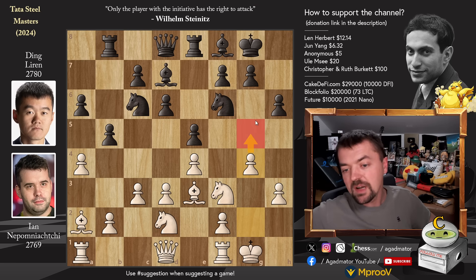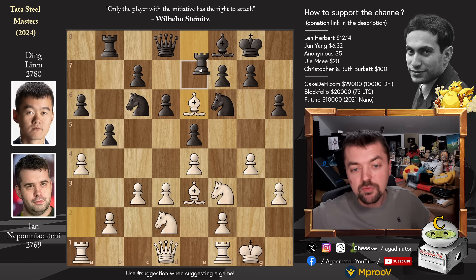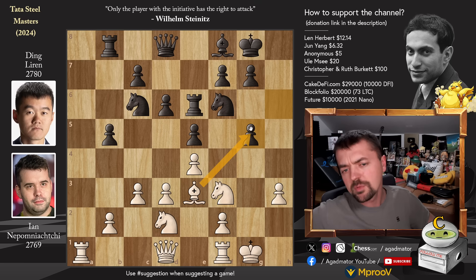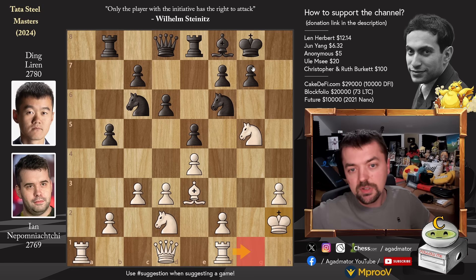Ding goes bishop to e6 - he wants to counter Nepo's strong bishop on a2. Bishop captures on e6, we have rook captures. And now a captures on b5, we have a captures. And now pawn to g5 going after the knight on f6. h captures on g5 and now knight captures on g5. You could go for bishop captures, but bishop to e7 - you're not really pinning anything. So knight captures on g5, rook back to e8. And now king to h2 - Nepo hoping to get his rook into the game via the g-file.